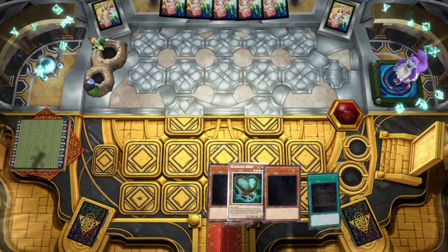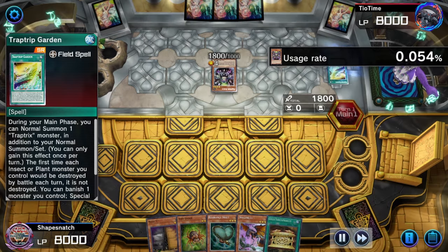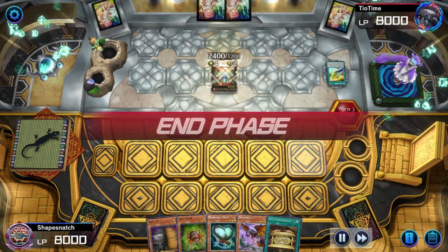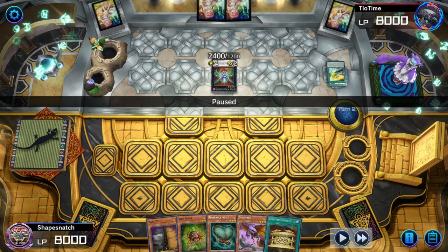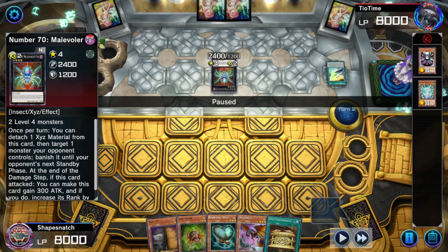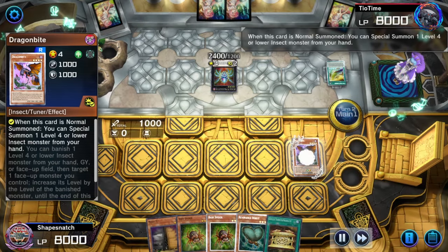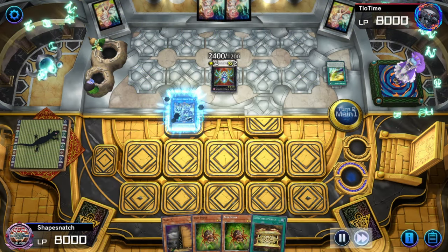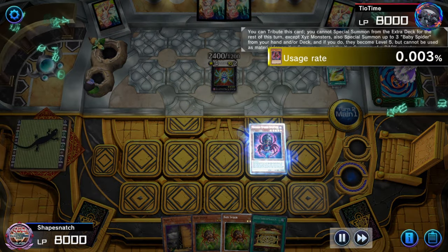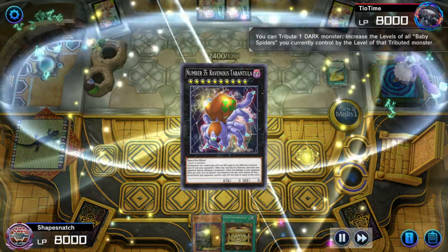Let me show you what you're supposed to do when you open Dragon Bite plus Resonance Insect. Our opponent is playing Trap Tricks and they're going to Spider Pass — but unluckily they open 0 traps in their Trap Tricks. Meanwhile they're pretending to be a Spider. We do not accept traitors here — this Malebranch is going to eat it. So: Dragon Bite, summon the Resonance Insect, go into Armor Horn, add the Splitter, then normal summon the Splitter by tributing the Armor Horn. Our hand's a banger — summon 2 Baby Spiders from hand. Go into level 10 and go into Ravenous Tarantula.